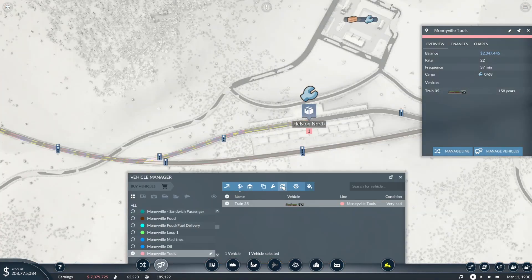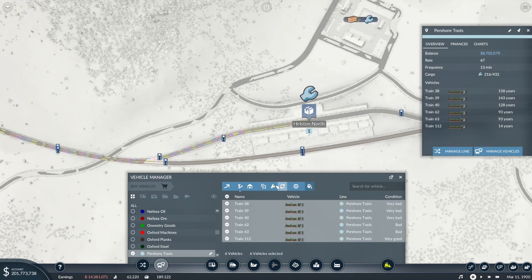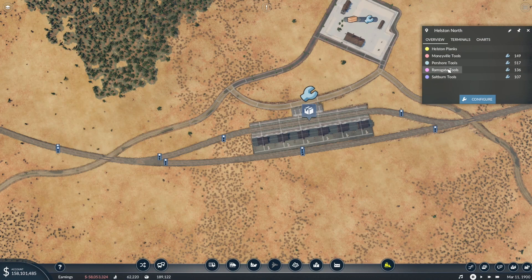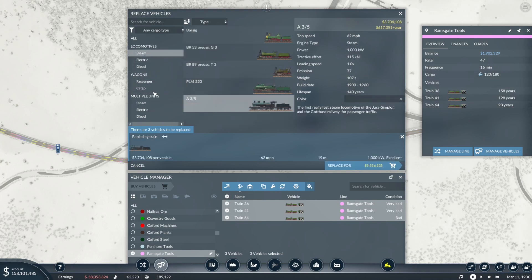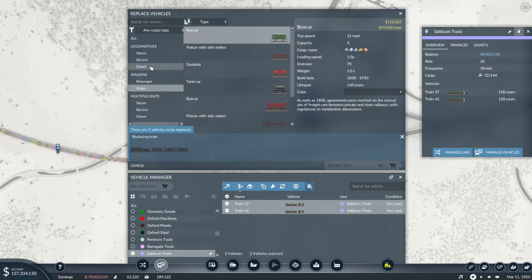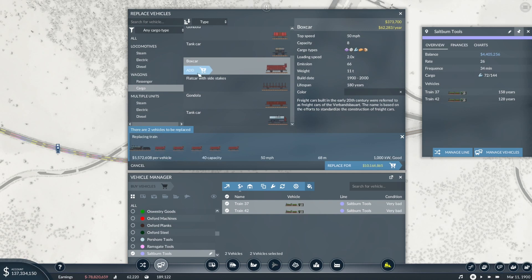Just about making the most out of what we've got. One way to do that is to get the best trains so we can deliver more. We're going to give them all 96 capacity as well. Ramsgate Tools — they're all 60 capacity, we're going to boost them all up to 80. Salt Bun at 72 — we're going to get those up to 80. Once we have all our trains on the faster ones, everything will move faster.